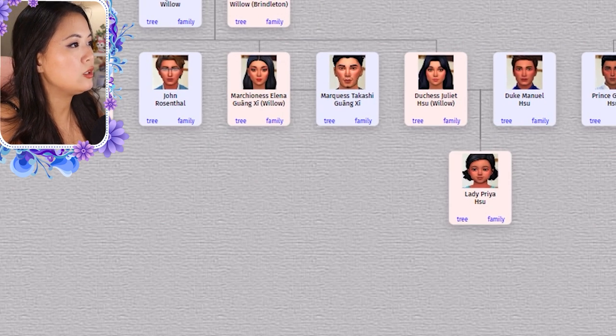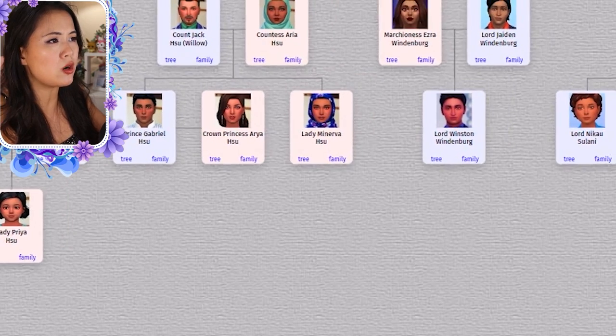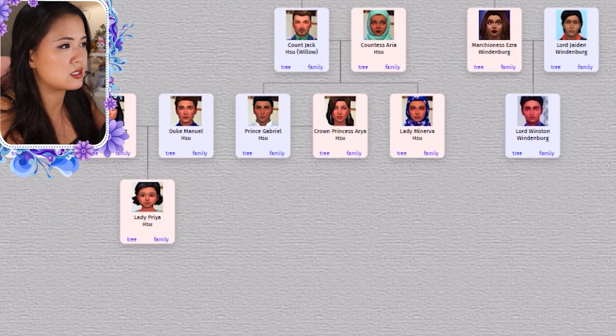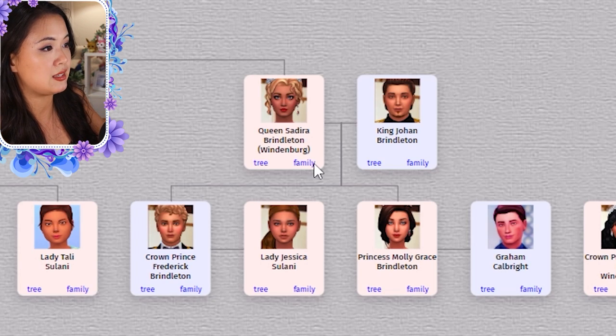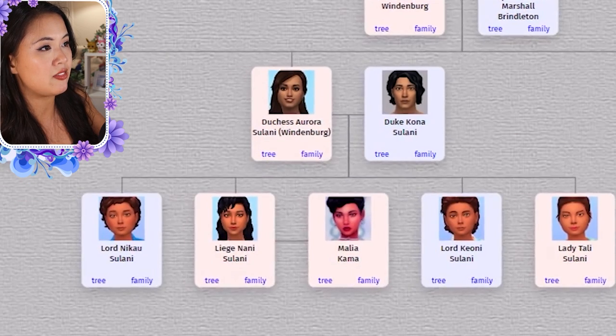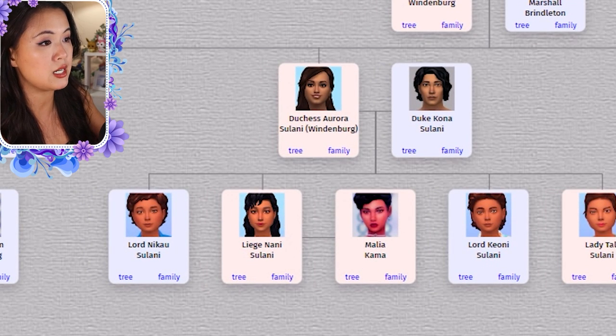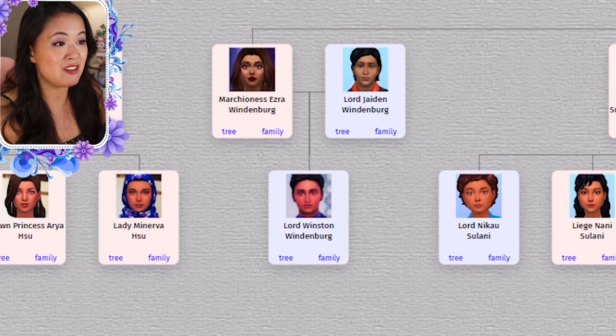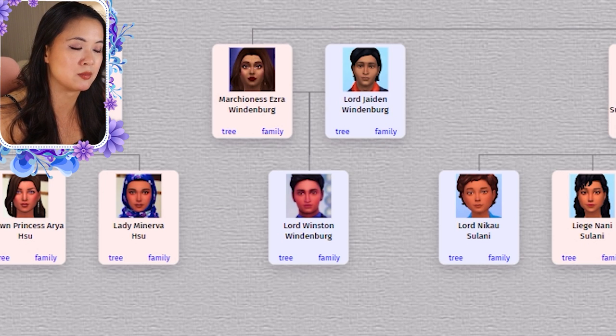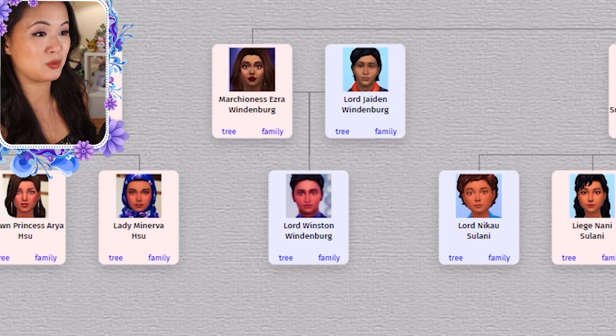I realized I didn't go over the kids of some others from Windenburg. Anna had three daughters: Ezra, Aurora, and Sidira. Sidira married Johan and became the queen of Brindleton Bay. They have two kids, Frederick and Molly Grace. Molly Grace is currently dating Graham and Frederick is currently dating Jessica. Aurora married Duke Kona of Sulani and they have four kids: Nikao, Nani, Keone, and Tali — Keone and Nikao are twins. Nani is currently dating Malia. And Ezra and Jaden had Lord Winston, but now they also have a surprise baby. The game named him Thaddeus, but I might change that.